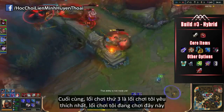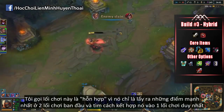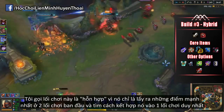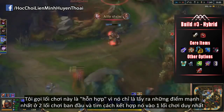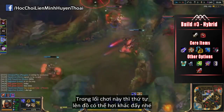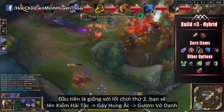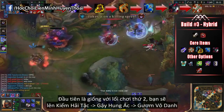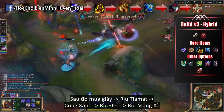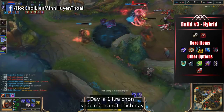The third build is my personal favorite and the one you see me using in this very game right now. I call it the hybrid build, because all it is is taking the first two builds and combining the best parts of each into one. The build path can differ. Your first option: just like the second build, get the Cutlass, get the Brutalizer, finish the Blade of the Ruin King, get your boots, get Tiamat, get the Last Whisper going, finish off the Black Cleaver, and then finish the Hydra.